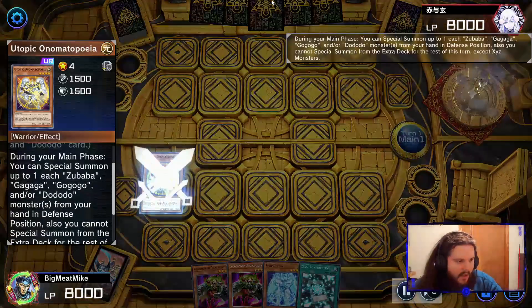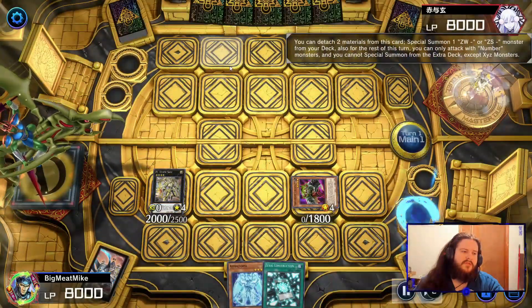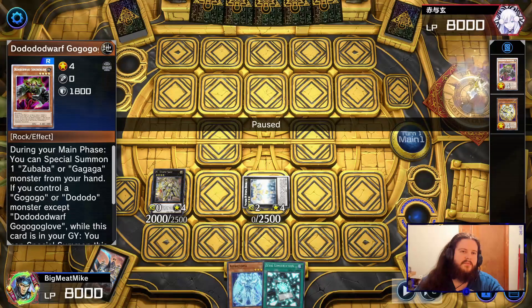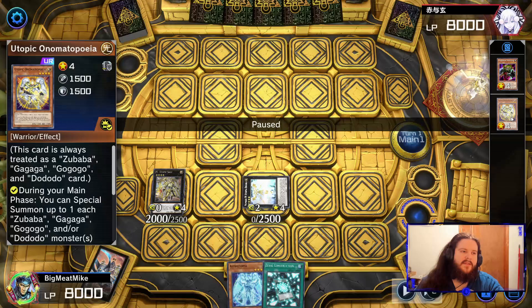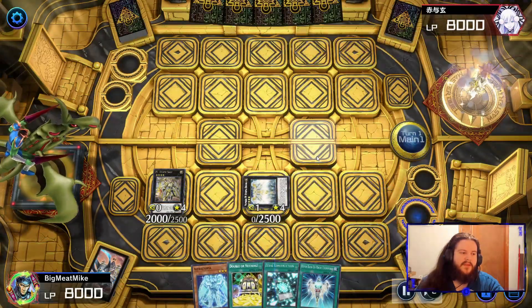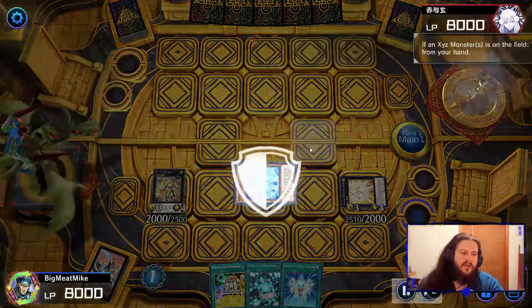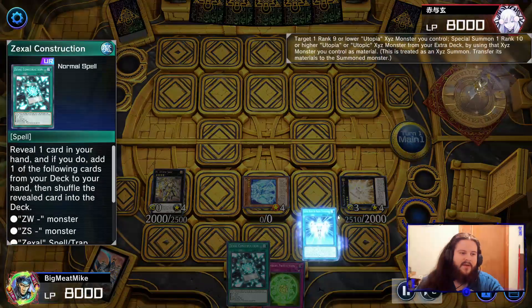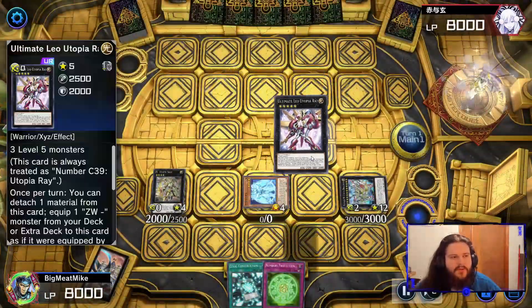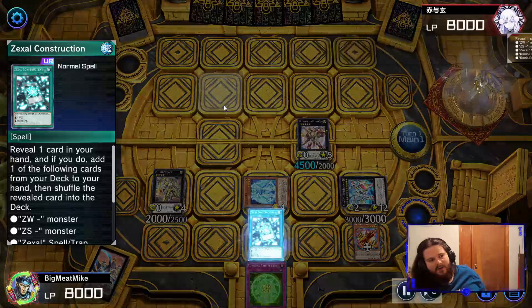Alright, we're here with game number three and our hand is actually looking pretty okay — not the best, not the greatest, but it's all right. We use Utopic Change to search for our other card, going to Double. If you're wondering why I'm not doing full combo, I can't do full combo with this board unfortunately, because you need the other card — Zododo — to actually do this. So we're going to use Utopia Double. Add the Double or Nothing, which we're either going to send to the graveyard with AstroTopia or with Construction. Either way, we are going to go into Utopia Ray. We are going to use Zexal Construction so we can set up our negate.